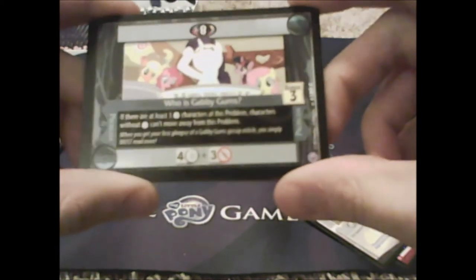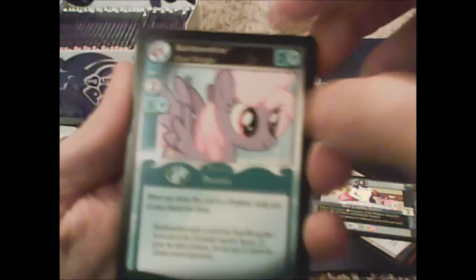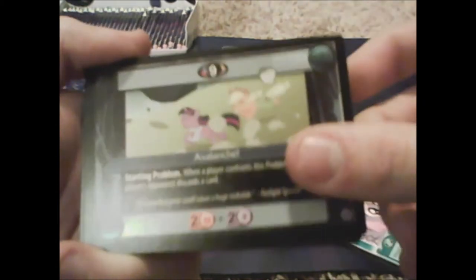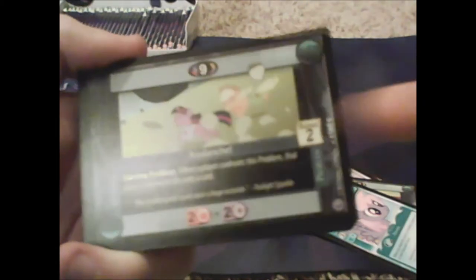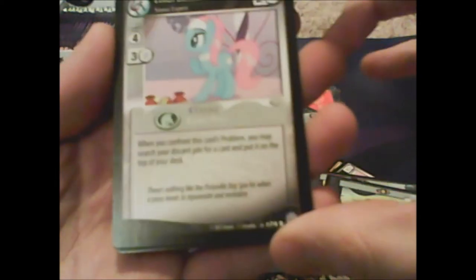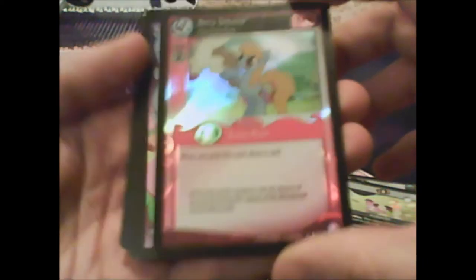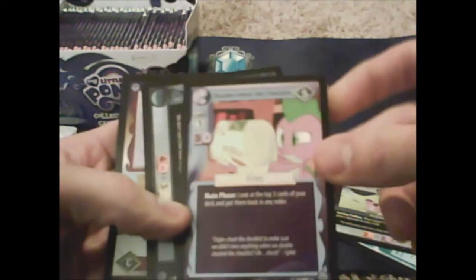Who is Gabby Gums? We got Rainbow Shine, Cloud Ring, and Avalanche — I had this in my deck profile. Our rare is Lotus Blossom Sauna Expert, she's a diamond. And we got a Berry Dreams foil — a parallel foil! Nice, all shiny. We also get Double Check the Checklist, a card I know.